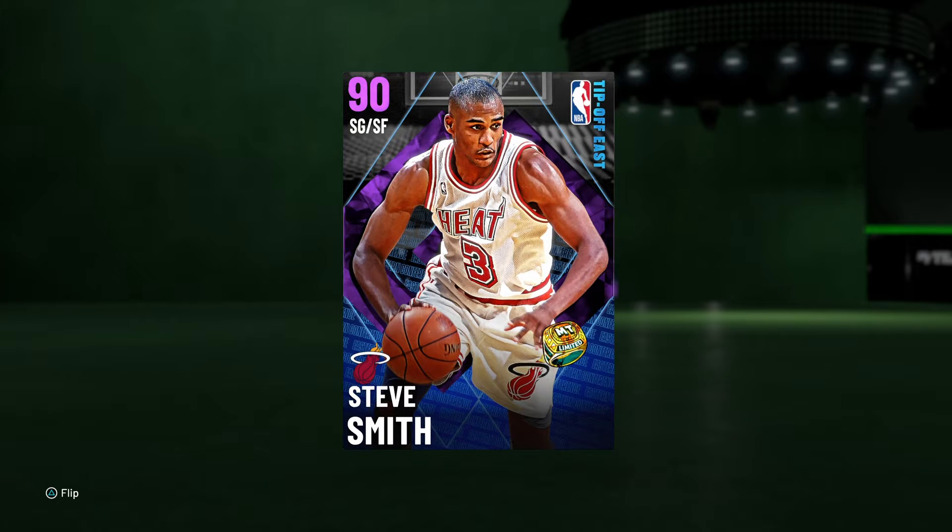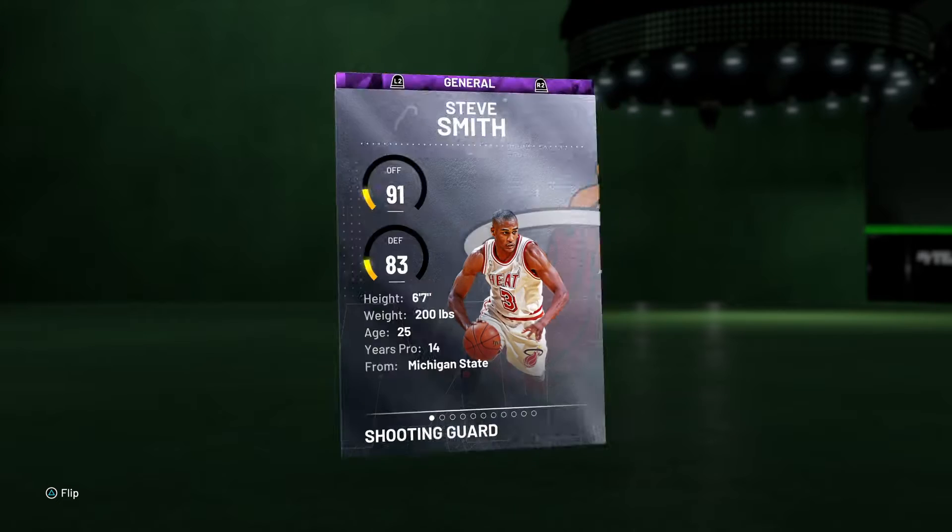What is going on everybody, it is your boy TwitchyTV. Welcome back to the channel, hope you guys are all doing great today. Welcome back to yet another NBA 2K21 MyTeam video. Today we're going to be checking out Tipoff East 90 overall Steve Smith Amethyst. I'm super excited to try him out — all I've done with him so far is basically do his challenge for XP.